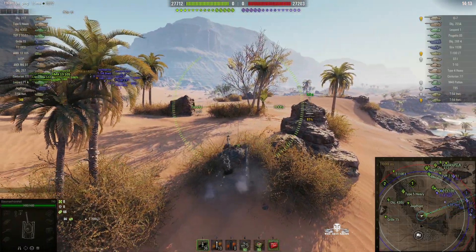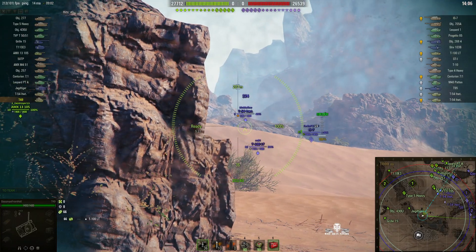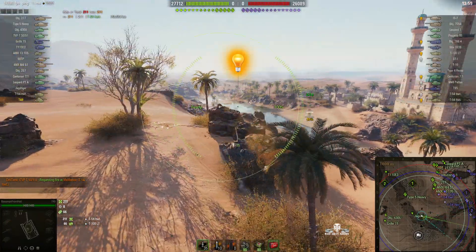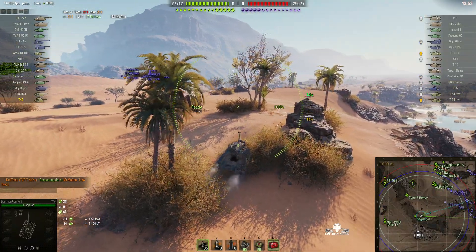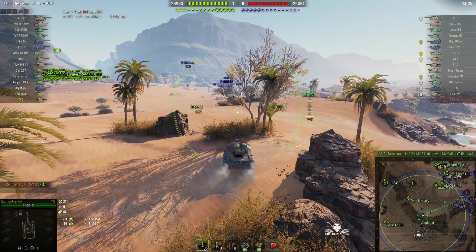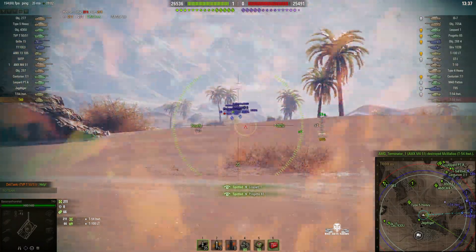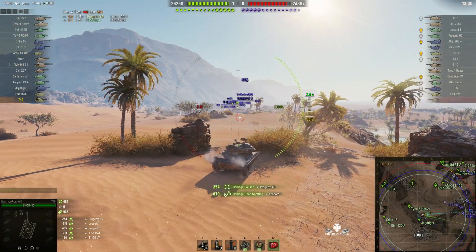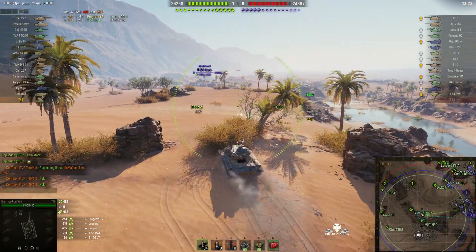He's gone to the bushes now - he went up on that rock there which is not a great place to be, but there are some nice convenient spots here. He cheekily puts a round into the T-54 Lightweight but was seen. There's no arty in this game so he won't get an unfortunate HE present sent by airmail. He spots a Progetto 65 - that's the tier 10 - just the top of the turret, and gets a round in. These rounds are only 240 so that was a high roll.